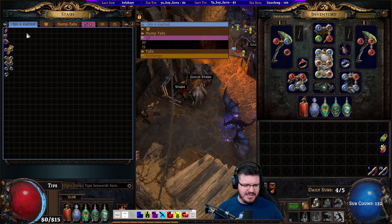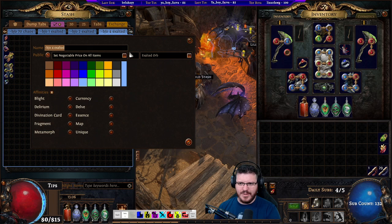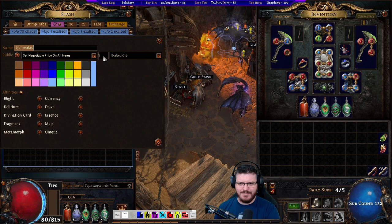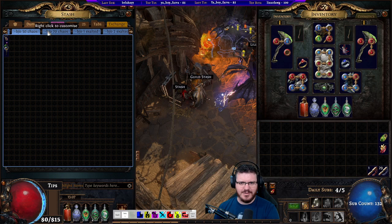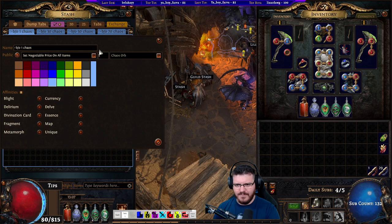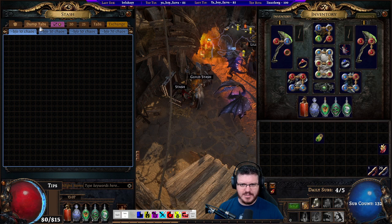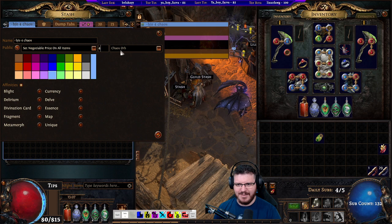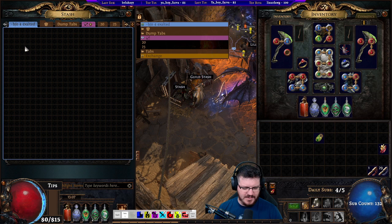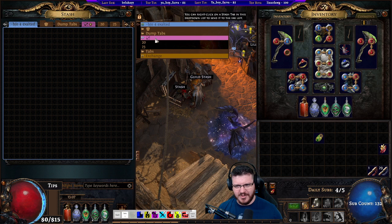At a minimum of twice a day we will rotate tabs. What that means is: either when we fill it up or halfway through your play session, you drop your 4x tab to the end — it becomes a 2x tab. Your 2x tab becomes a 1x tab, your 1x becomes a 70 chaos tab, your 70 chaos becomes a 50 chaos tab, and so on. Whatever's left in the lowest tab — say a 10 chaos tab — you pull all of it out, vendor it, and then that tab goes to the front and becomes your new 4x dump tab.